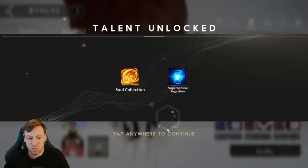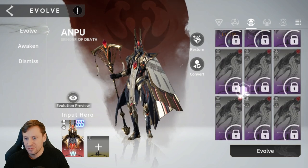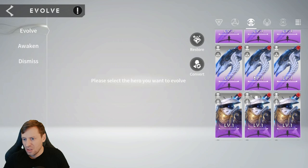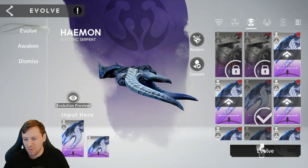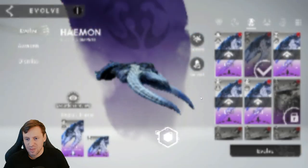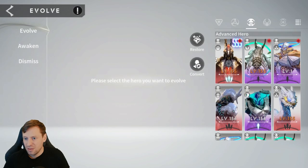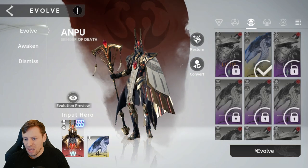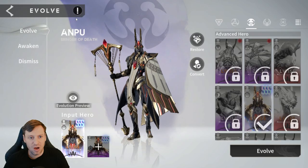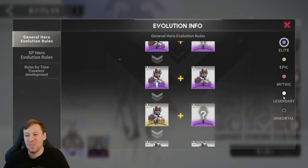We need one more Double S, so let's scroll down again, grab another Haemon, boost him up, then boost him again — there we go. Let's see where we are... we were Mythic and now we're Legendary.